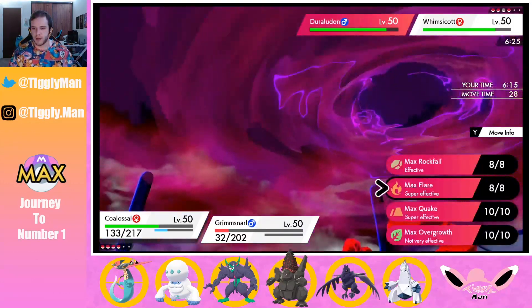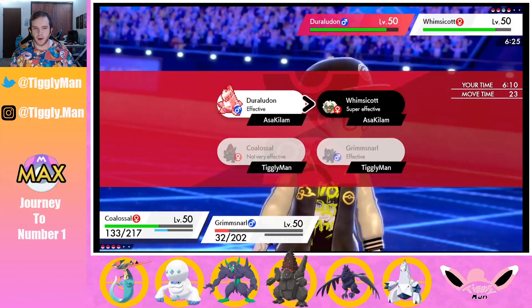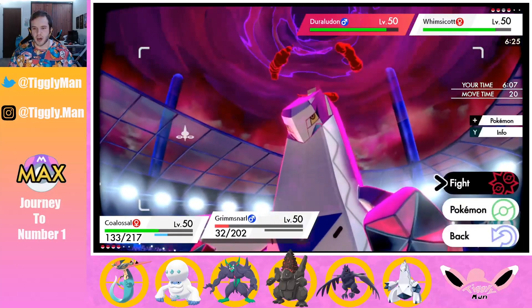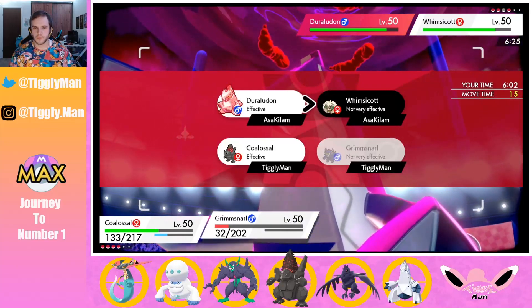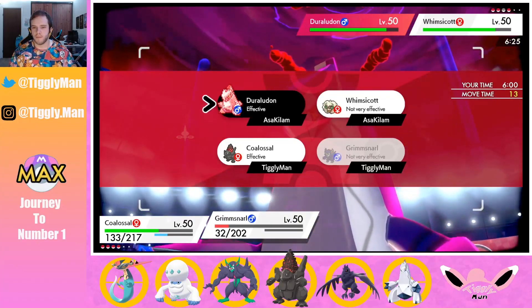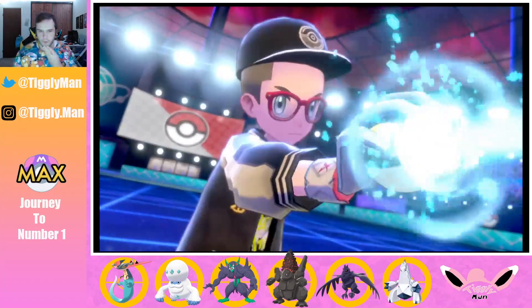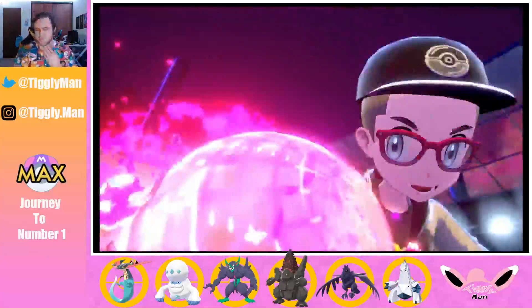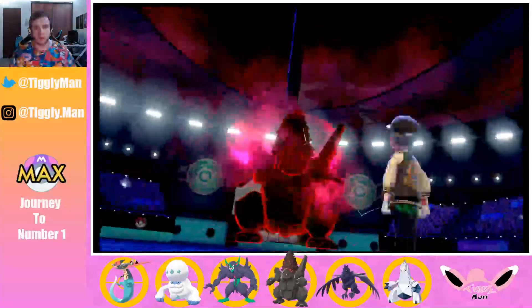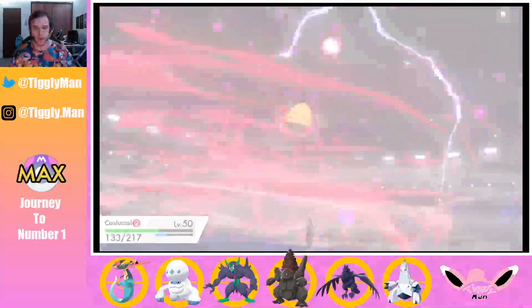Dynamaxing now — dropping Max Flare to target Whismacott, then Sucker Punch Duraludon for chip. I probably should have Sucker Punched Whismacott instead — that was a bad play. But Coalossal should be able to take two more of those Max Steel Spikes. Hopefully we get some low rolls. Max Flare should take care of Whismacott.